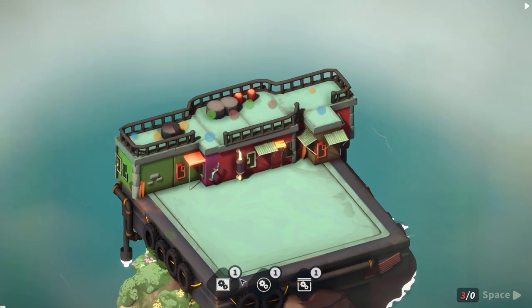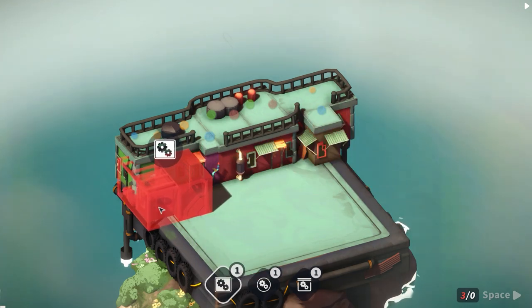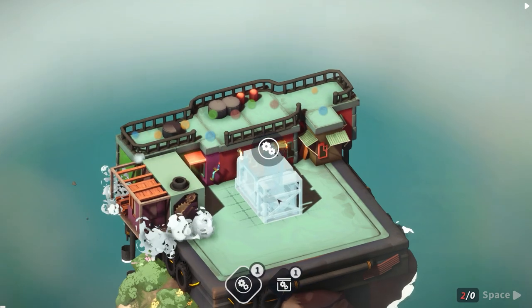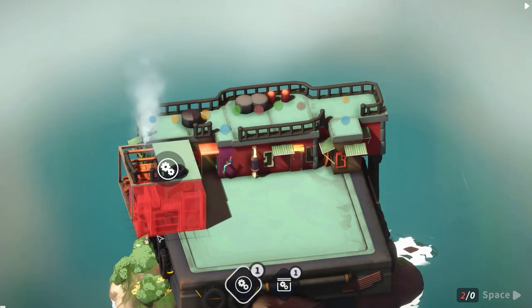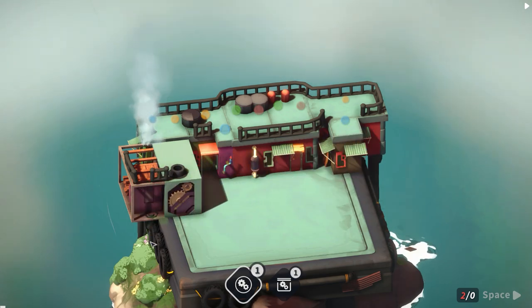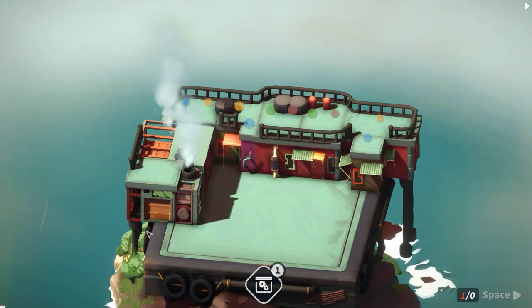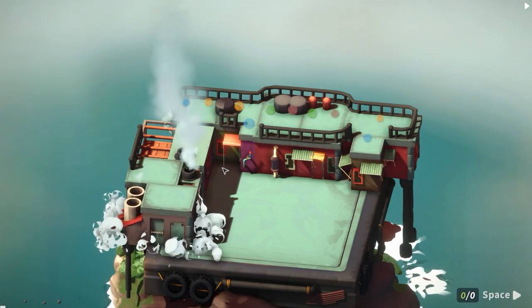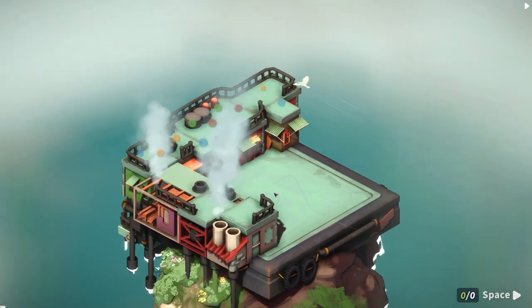We've got a house factory which is quite large. We can place it on that corner and there's another factory which sadly won't fit. I'll rotate it and put it in there. There are sections we need to keep open so we can add things in later on.